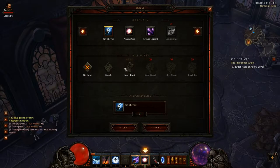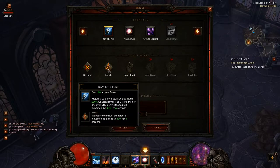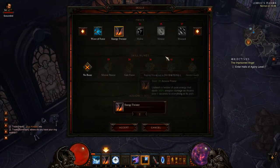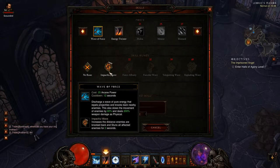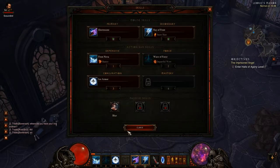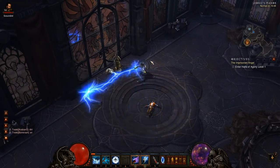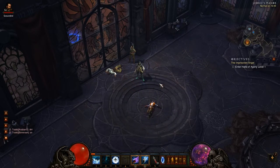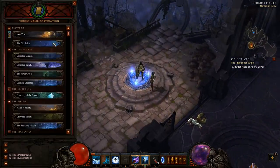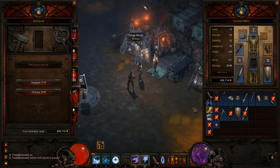Ray of Frost is another option. We'll try Ray of Frost for a bit. The townsfolk said this place was haunted but it doesn't look so bad to me. Actually, I think we are going to switch to Wave of Force - I do actually prefer it to energy twister. So we've got Electrocute, Wave of Force which we've already seen, and Ray of Frost. Now we can head back to town since we've leveled up.